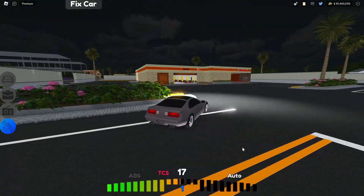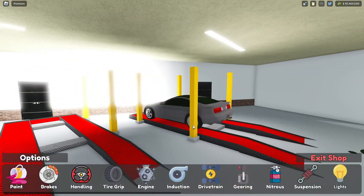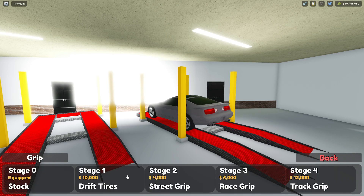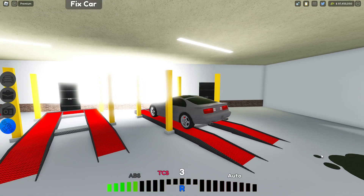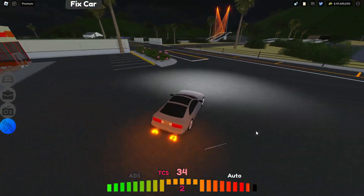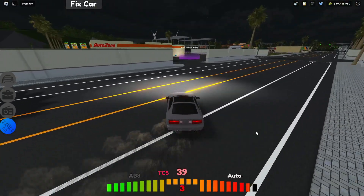Now let's check out the drift tires. There's not much else in this update beyond the cars and some features, but the drift tires are here. I think you get them free if you have the Upgrades Plus game pass or the VIP game pass.